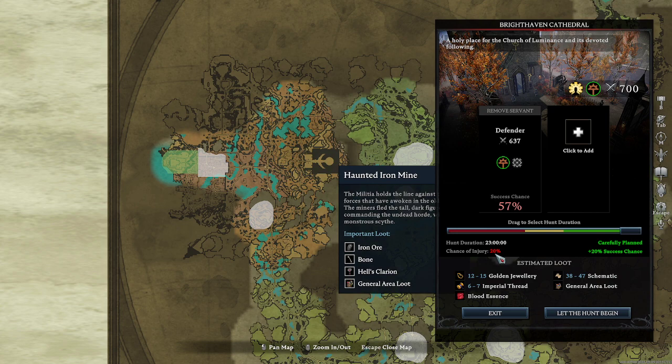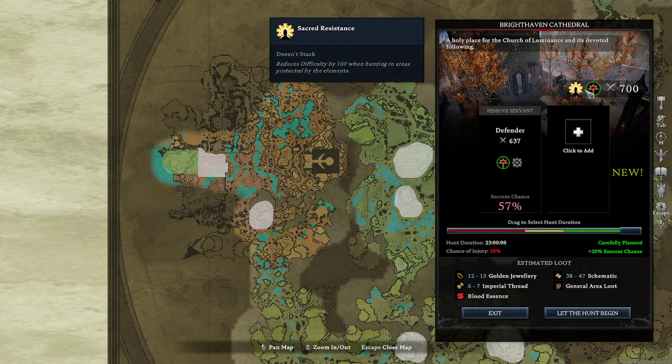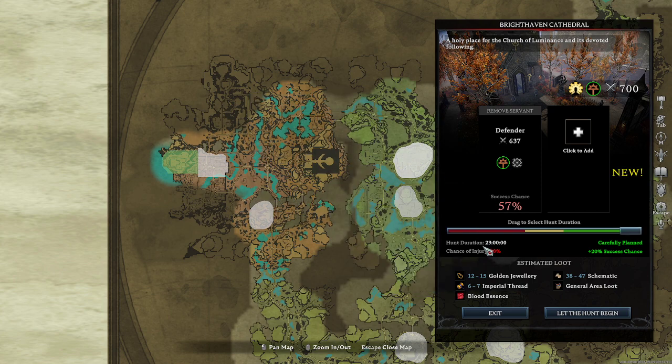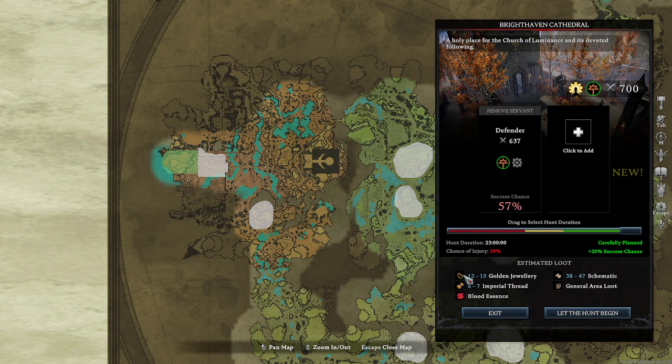Chance of injury: 20%. But 20% chance of success because we carefully covered this. If you've played MMORPGs, you're going to be familiar with this system — and they've done a really good job with it. It does take 23 hours for them to go out to these areas before they bring back gear for you.